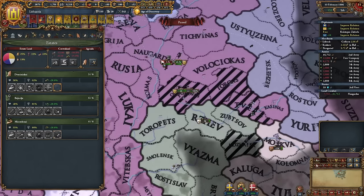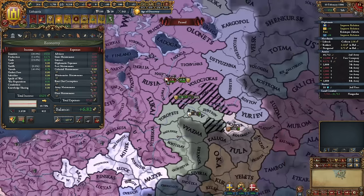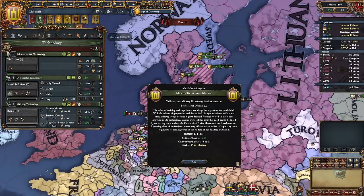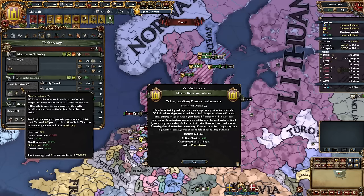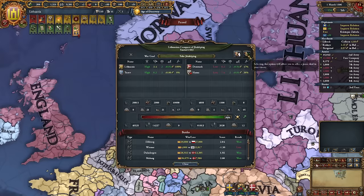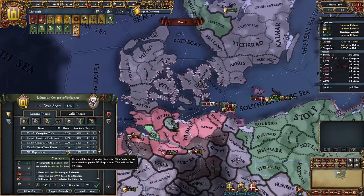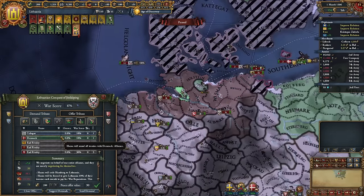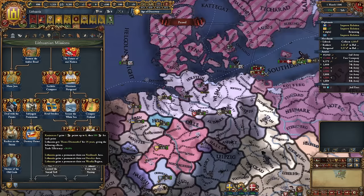Our economy is fully restored. We're going to take level nine military — a bit ahead of diplomatic, so we get a small corruption debuff since there's more than a two-level gap, but that's fine. Let's finish the war with Hansa. Huge coalition, but we're going to break all their treaties. There we go — we can complete the mission to destroy Hansa: trade efficiency, more perma claims, and our ruler gains one diplo point.